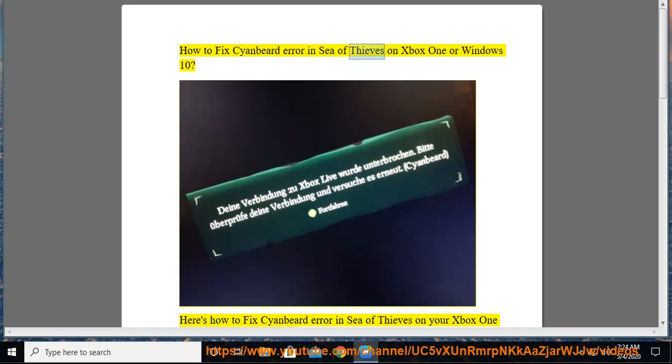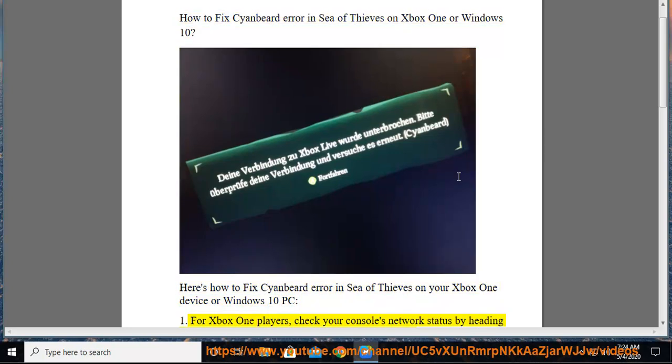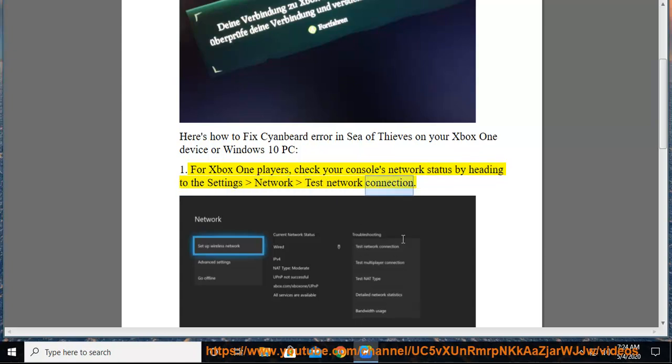How to fix cyan beard error in Sea of Thieves on Xbox One or Windows 10. For Xbox One players, check your console's network status by heading to Settings, Network, Test Network Connection.